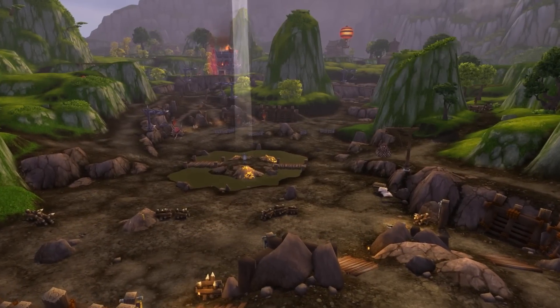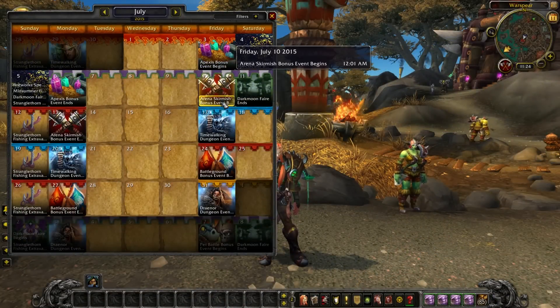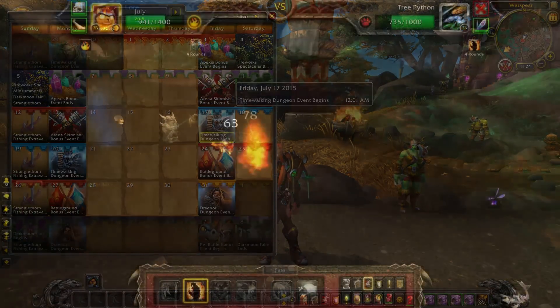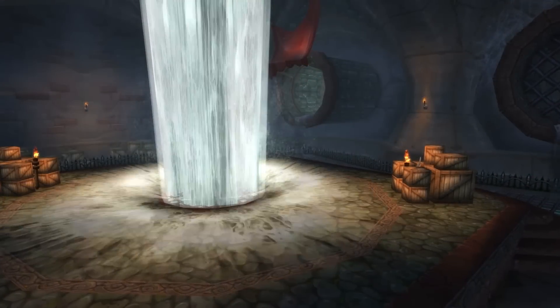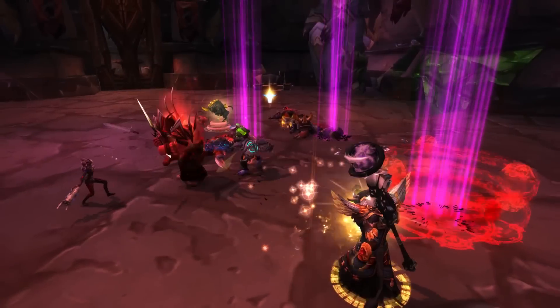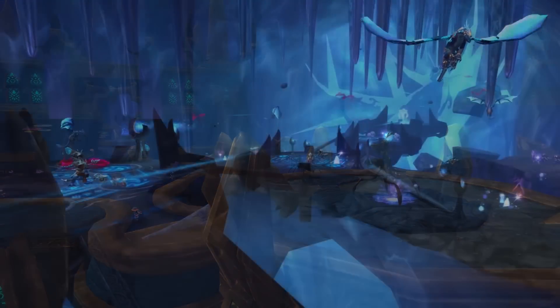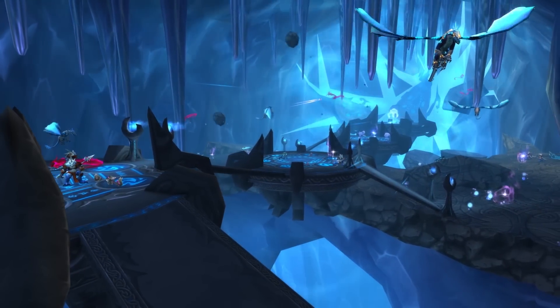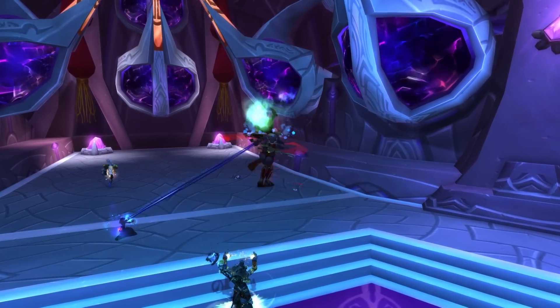Last up is our new bonus event system. This system allows us to create special, time-limited bonus events that give you extra rewards for participating in a specific activity. Each event will point you toward a different type of content, including a brand new feature we call Time Walking. Time Walking events allow you to go back to older dungeons from the Burning Crusade or Wrath of the Lich King, and scale down your level and gear to match the dungeon's heroic difficulty.